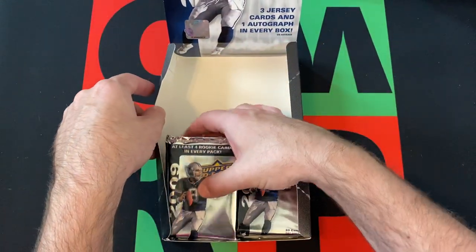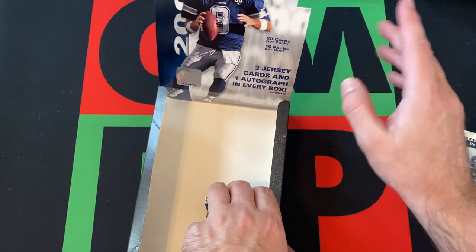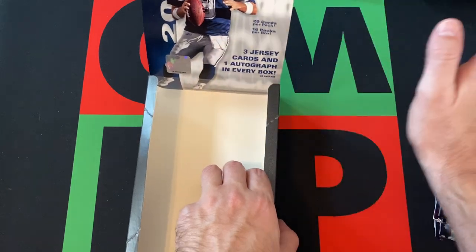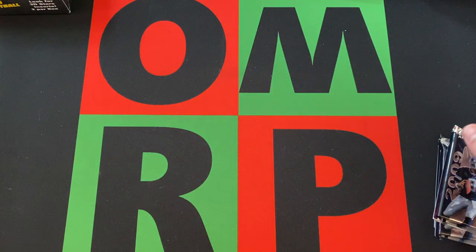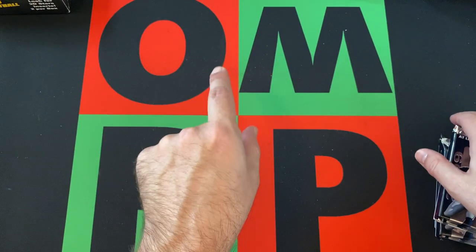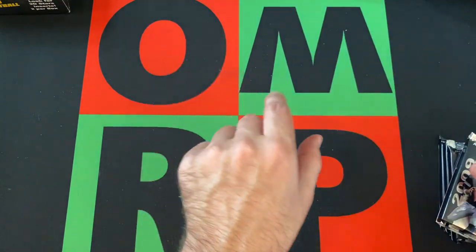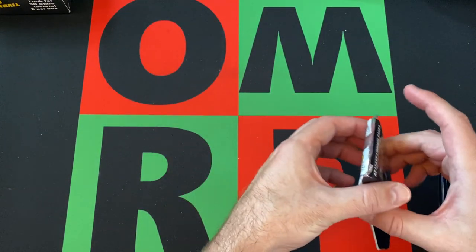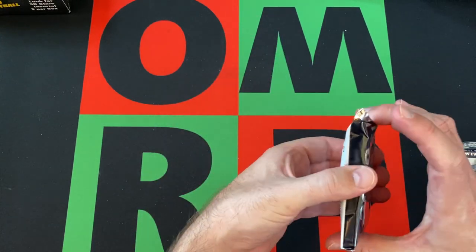We're going to open up four more packs. There are three jersey cards and one auto per box on average — keep that in mind. So far we've found two relic cards and one autograph. If you missed those, go check out the previous videos.